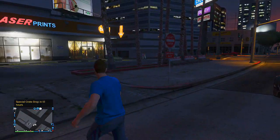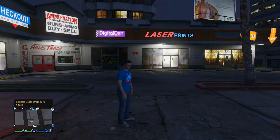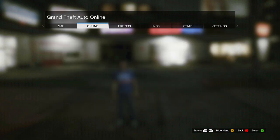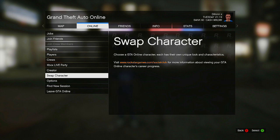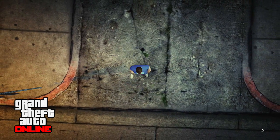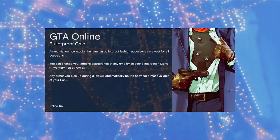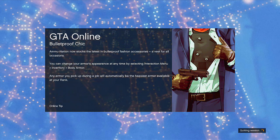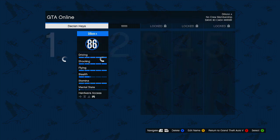Starting this off, the first thing you want to do is go into an online session with your main character — the character you want to get the hats and t-shirts for. Once you've done that, press Start, go to Online, go to Swap Character. This will put you onto the character select screen. Now here is what I changed: to get this 100% working — and once again don't quote me — you need to have Character 2 as a female character. That has to be a female character.